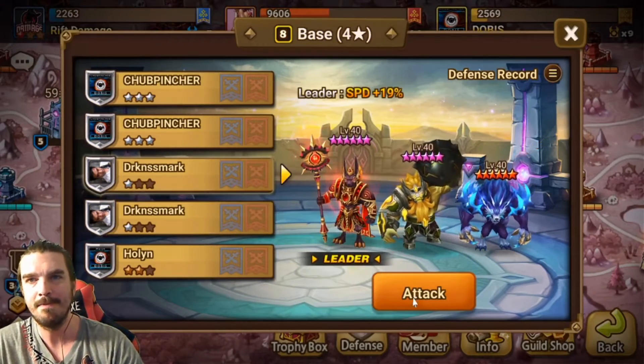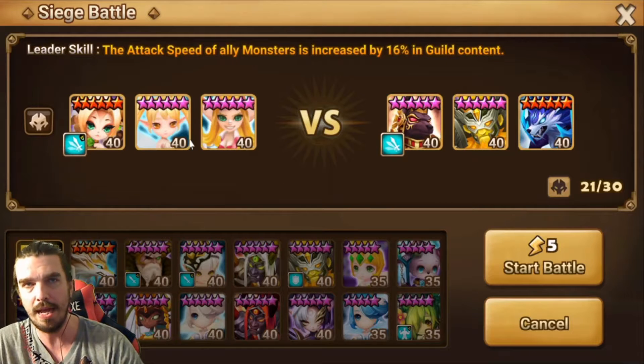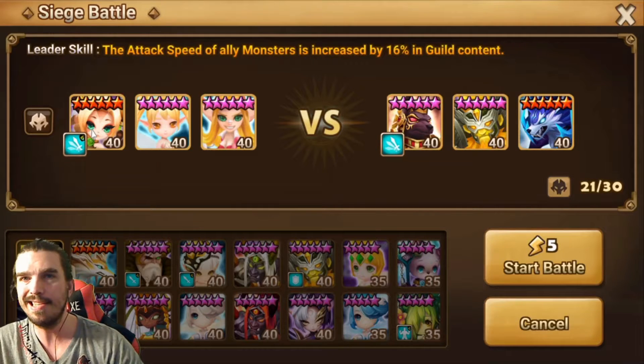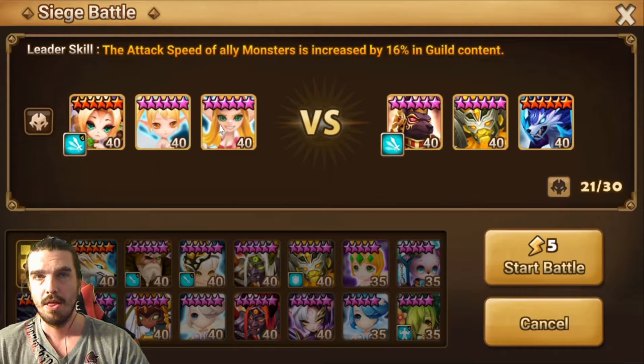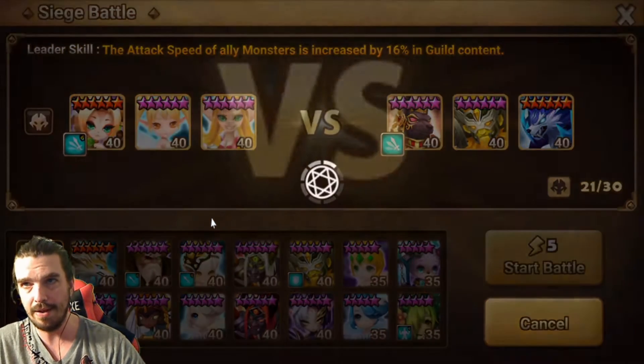Alright guys, if you want to beat a Khmun, Skogel, Vigor, all you gotta do is bring a Fran and a Loren. You can also bring a Miho, your Cocky, your Fuki, your Suiki, or any single-target nuke — you can even bring a Ray Oak into this. What you gotta make sure is your Fran goes first, then your Loren goes, and all you're doing is tagging that Skogel. I'm going to show you right now how to beat this team.